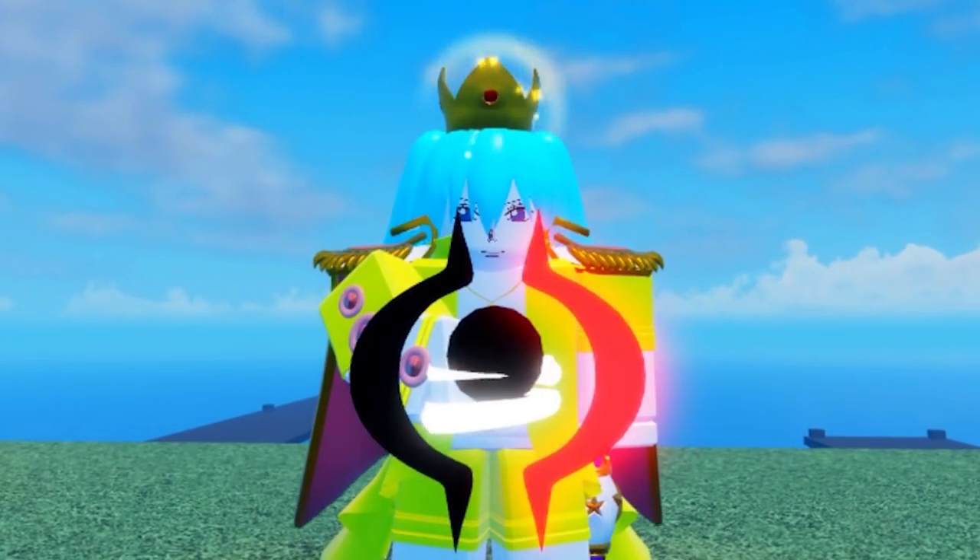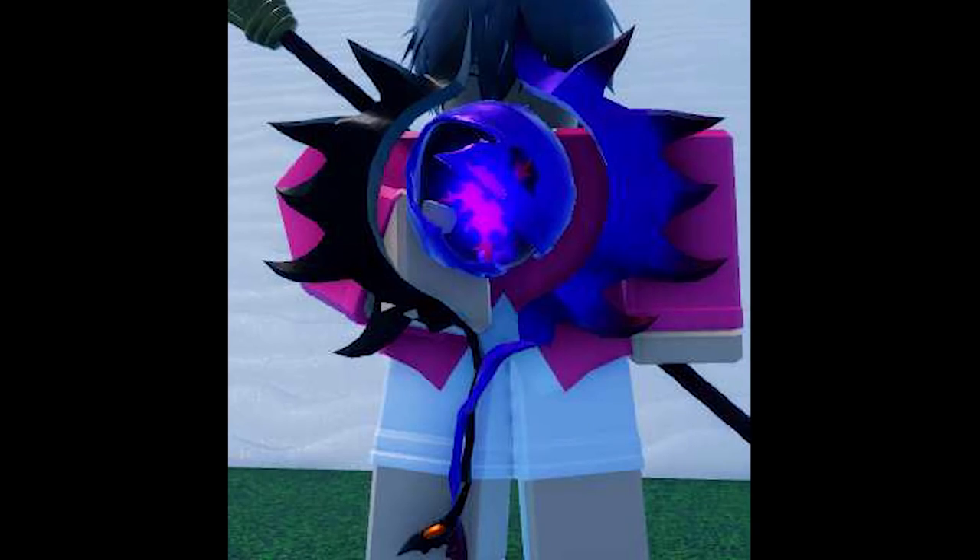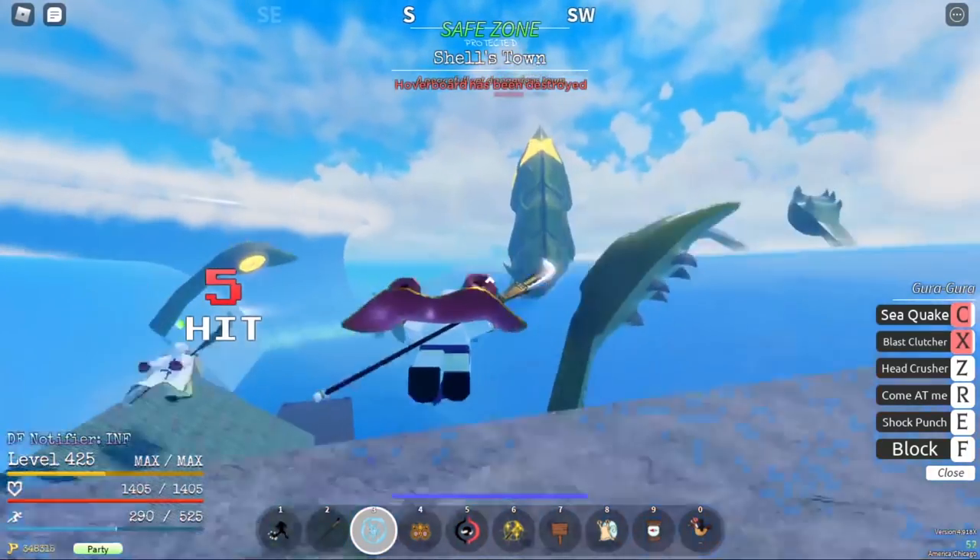Sea Serpent's Core, 1% drop rate, obtained by defeating the Sea Serpent in rough waters. Kraken Core, 1% drop rate, obtained by defeating the Kraken in rough waters.